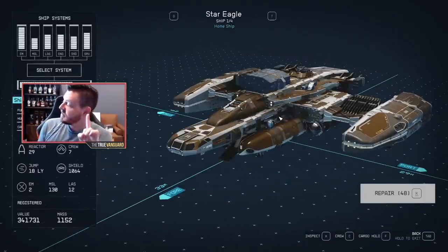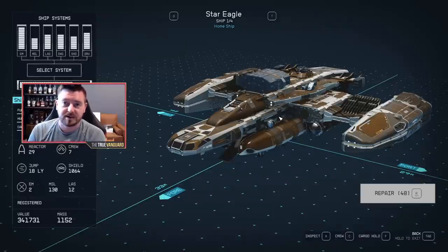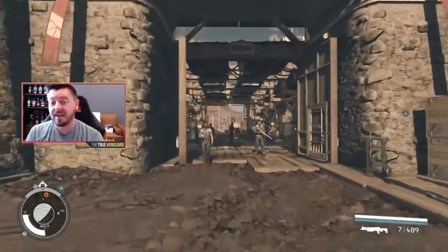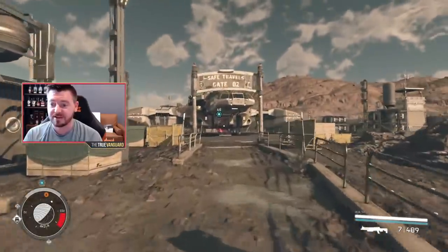First thing you'll notice is this is an A-class ship, which means anybody can fly it — you don't have to be high up in your pilot skill. There is not a single A-class ship I've found in this game that is as powerful as the Star Eagle. It also has room for seven crewmates, which is a ton. Beyond that, it has lasers, missiles, and EM weapons so you can disable ships. It has everything going for it right out of the box — you don't have to customize it at all. I have taken down entire fleets of the Crimson Fleet with this thing.